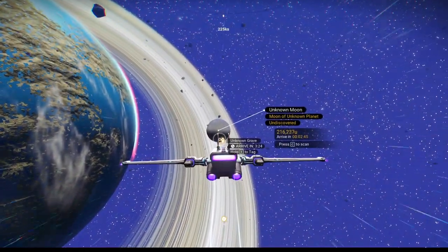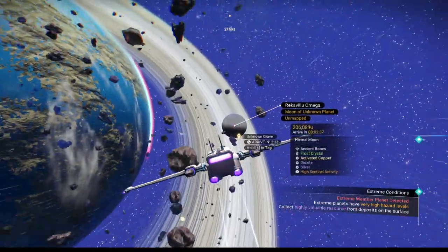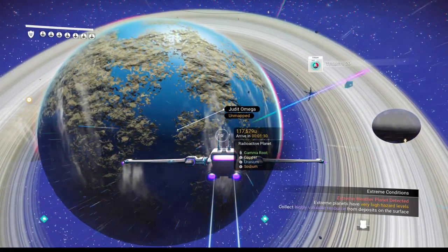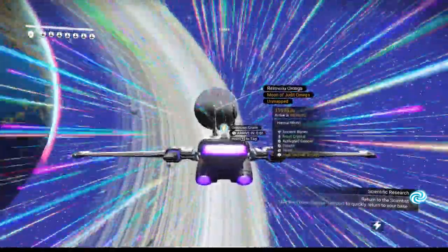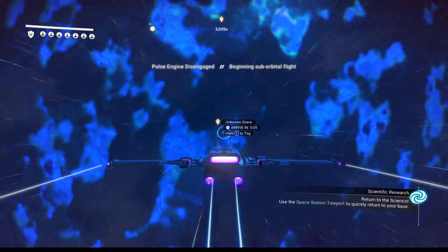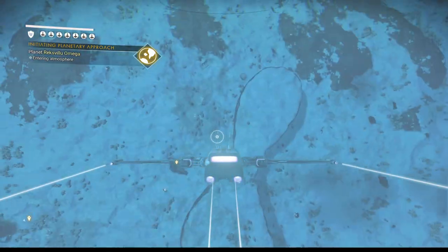The grave is on that planet straight ahead. It's an unknown moon — let's scan it. Ancient bones, that's good. There's also a radioactive planet over here that I haven't scanned yet — pretty, but not going to happen. Let's go to the unknown grave. This planet looks all solid gray, which usually means there's a storm going on, so we'll have to be a little careful. See how closed up the clouds are — IMO means cold, so we know it's a cold planet.